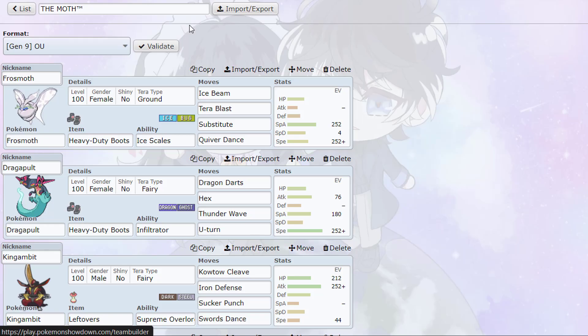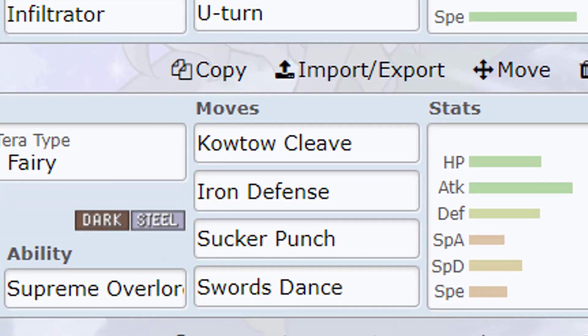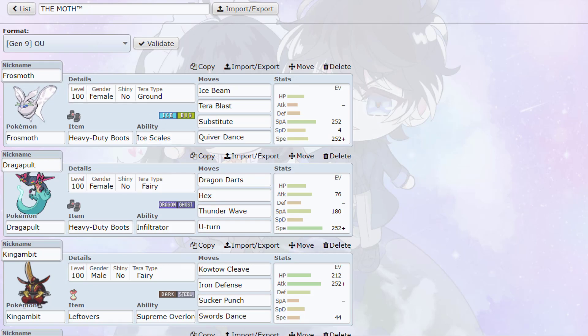Let's go into the team. First off we have the frost moth — the funny thing about this set is Ice Scales is a pretty crazy ability now that we have Tera types. Before, frost moth was really bad because it's weak to so many things: fire, rock. But now we have Tera type Ground, and we really need ice and ground coverage. If they only have a lot of special attackers left, we can quiver dance up and do some crazy shenanigans. It'll be fun to catch people off guard since you never see this in OU.